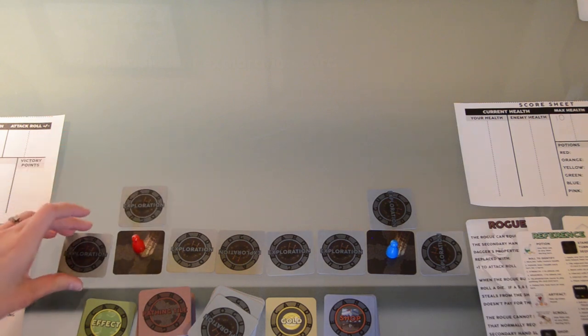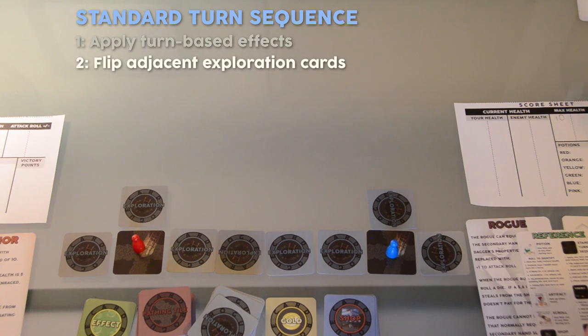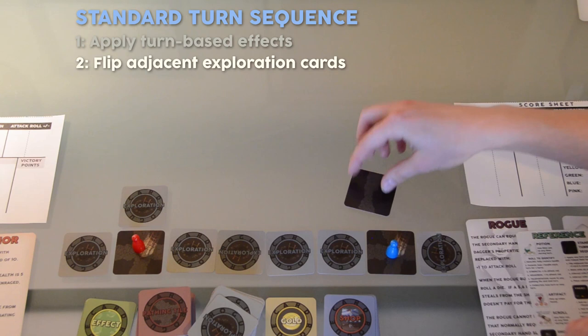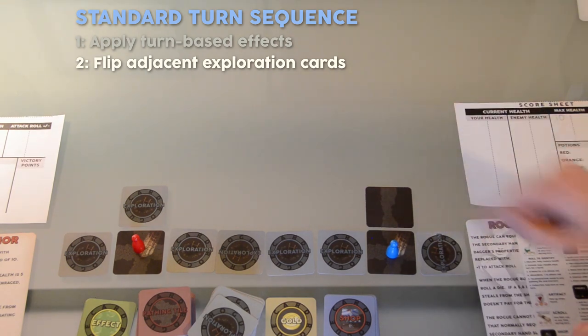The first player starts the game by following the standard turn sequence. Step 1: Apply turn-based effects. The player has no such effects in the beginning of the game. Step 2: The player may flip over an adjacent exploration card. This is a pathing tile. Notice it has two paths on the bottom and top of the card. The left and right of the tile are walls.